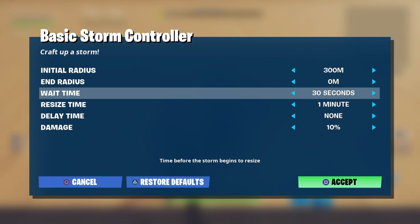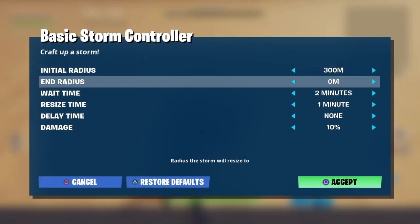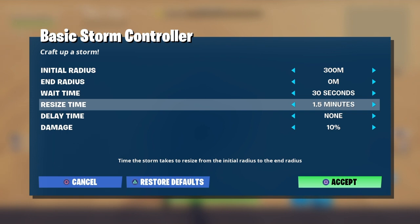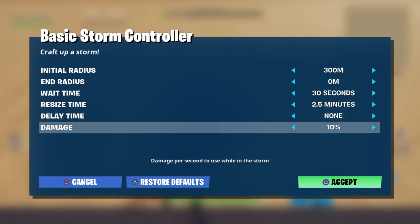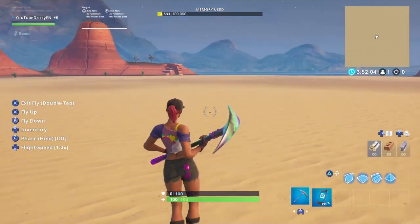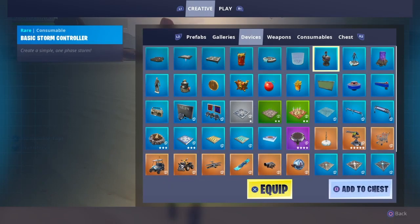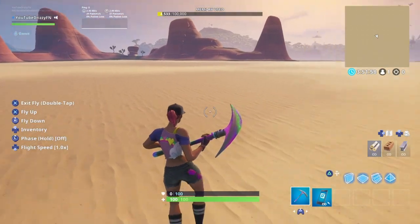Wait time is how long you want it to wait — probably 30 seconds. Resize time is how long it takes for the zone to close all the way, probably about two and a half minutes. Set damage to 10. You don't need to worry about delay time. That's all you have to do for the storm.